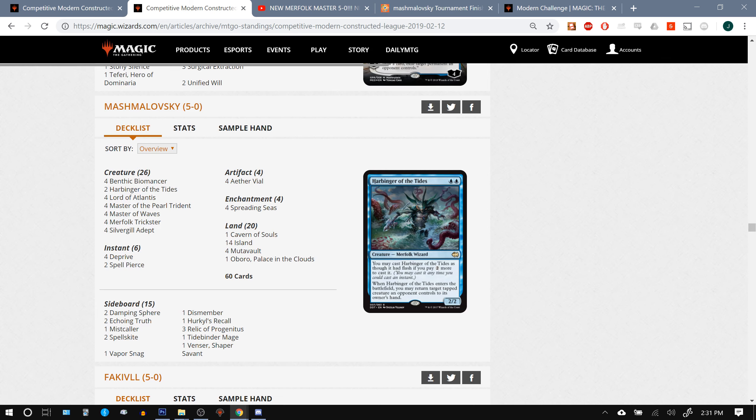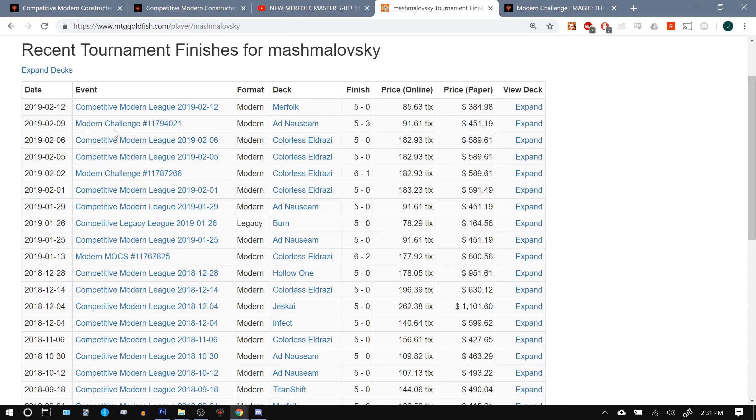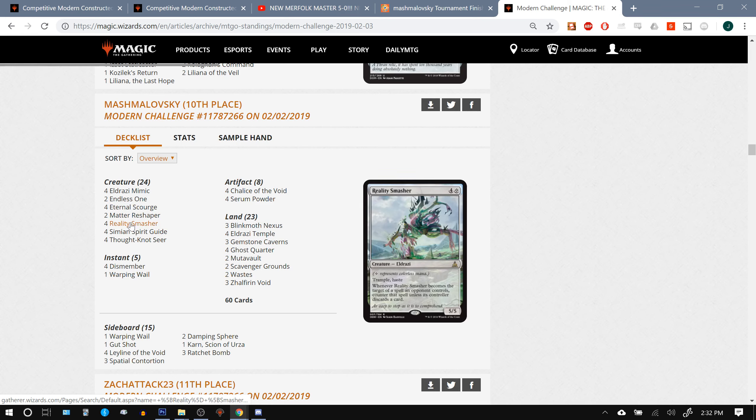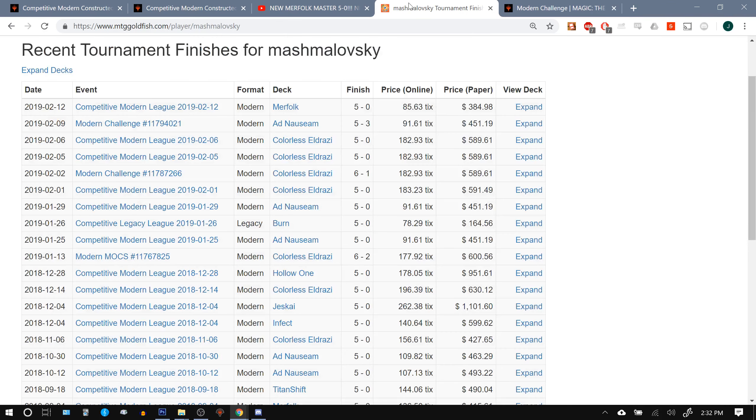Mashmalovsky is actually a pretty well-known Magic Online grinder. Looking at their recent tournament finishes from late 2018 up till now — it's just February — they typically pilot Colorless Eldrazi or Ad Nauseam. I've definitely played against them on Ad Nauseam a number of times. Mashmalovsky also did quite well in a recent Modern challenge on February 3rd, piloting Colorless Eldrazi.